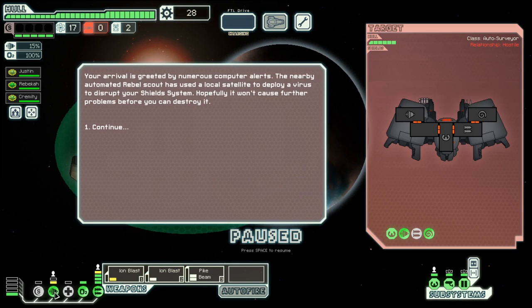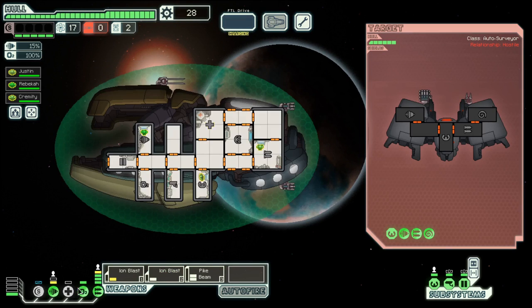Our first goal here is to get enough scrap together so that we can afford the second shield layer. I think that requires about 100 scrap, and then of course the power for it, which is another 40 — but we will get there, I am pretty sure.